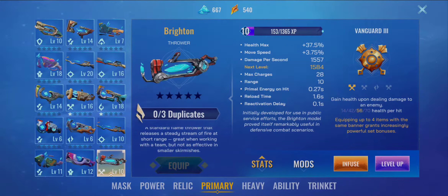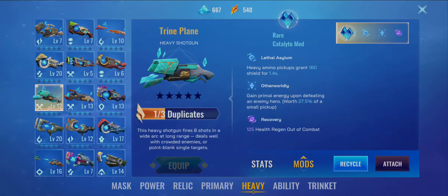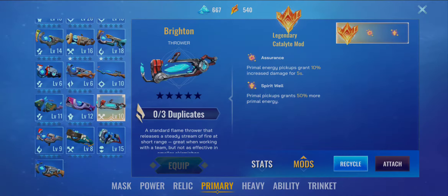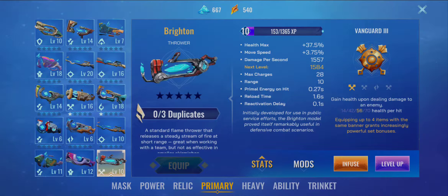I leveled Brighton up to level 10 so I can see its potential. I got a legendary mod for it with Assurance and Spiritual. I have Trine Plane with Lethal Asylum, Otherworldly, and Recovery for my ability. I have Overdrive and Warforged on my Power Infusion, and Currency, File of Reality, Meditation, and Agile — so basically this is like a Splintered Fate build, but using Brighton instead.